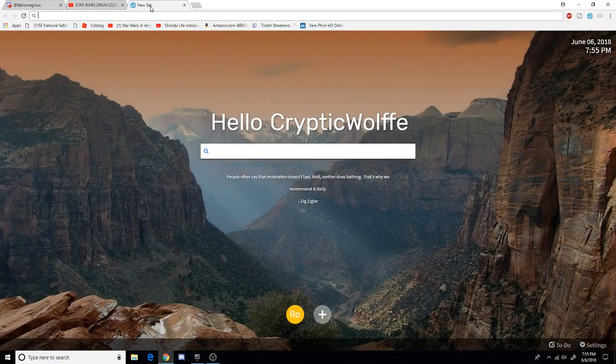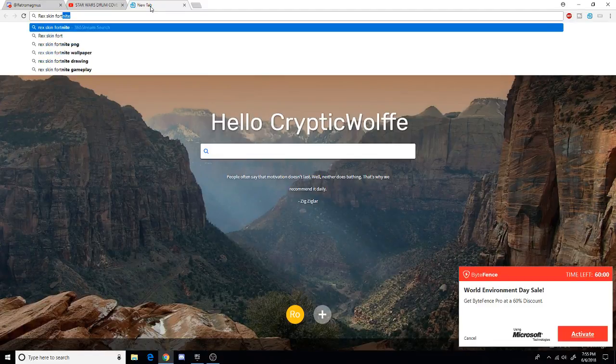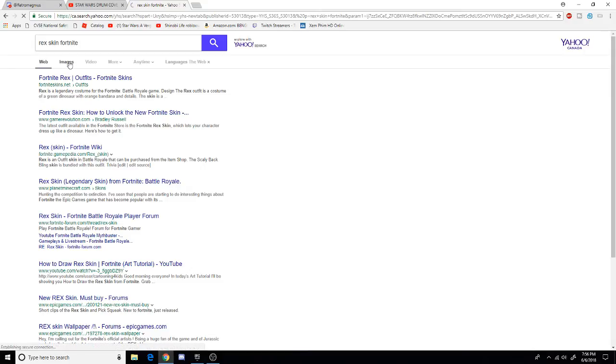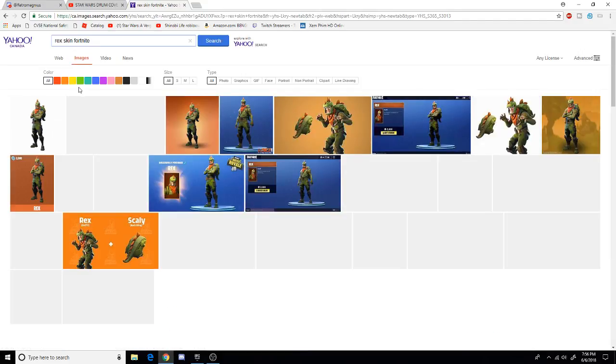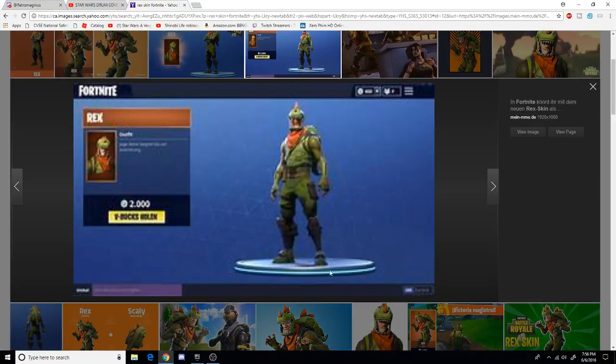Coming in at number 5, we have the Rex skin. So it would be the skin right here guys. Pretty cool. It's in the shop right now guys if you want to get it. 2000 V-Bucks. Yeah, that's right. It's pretty expensive guys, but it's definitely worth it, I'd say. It's pretty cool.